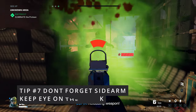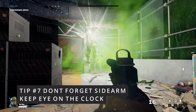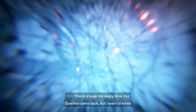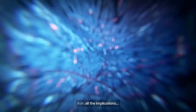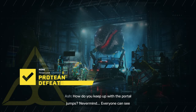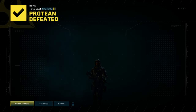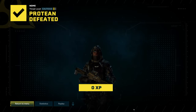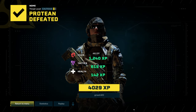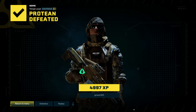Tip number seven: my sidearm came in clutch because I was down to zero LNG ammo. Another two or three shotgun rounds and he would have had me, so I switched to my sidearm and it did the job. Also lastly, keep an eye on the clock because you only have 10 minutes.